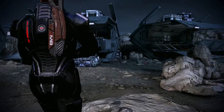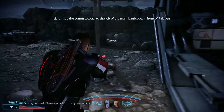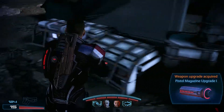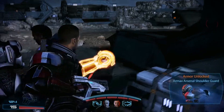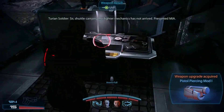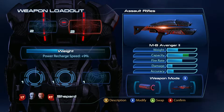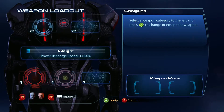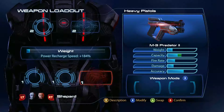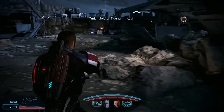Alright, let's go. I see the comm tower to the left of the main barricade in front of Palavin. Things have gotten a little complicated — the Primarch that we came here to get is dead. We got the Mantis and the Viper — those should be familiar for those who watched Mass Effect 2.